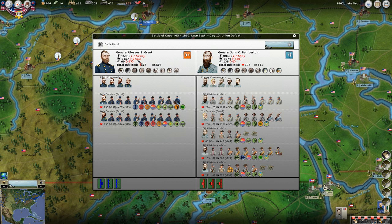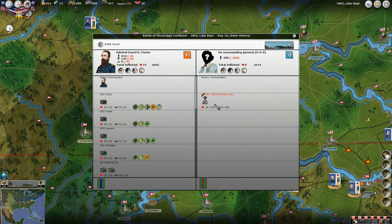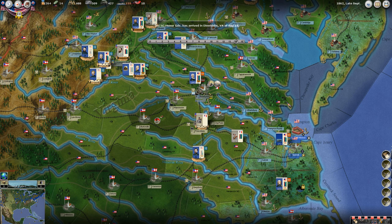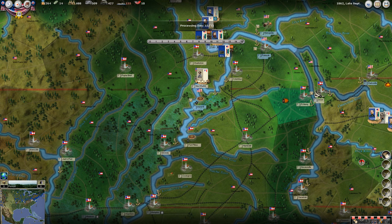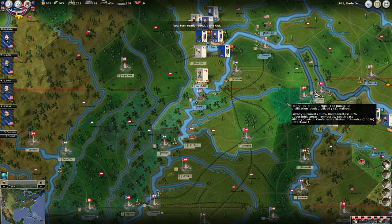Holy cow - two divisions, two complete divisions wiped out. Who knows how many leaders we lost. At least Porter sank a militia unit that was trying to sneak through there. So if you're using the riverine transport, make sure you come off the river into an area that you control, so that you don't have that happen - because it sucks. Another lesson learned in our Let's Learn series.